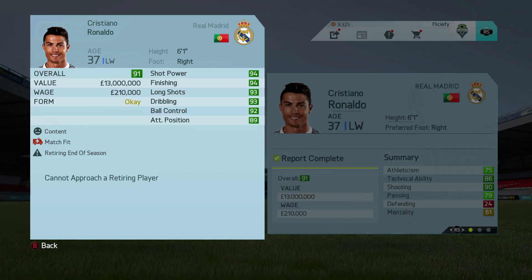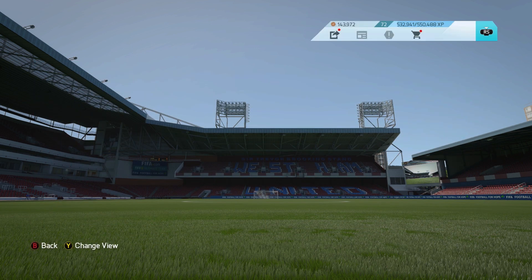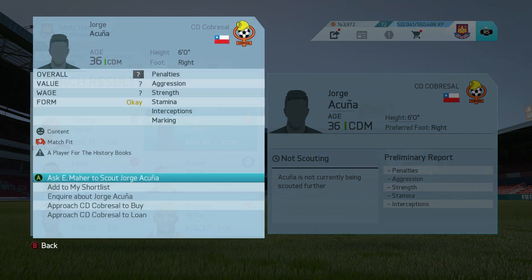Now, how to search for regen players. The first thing you want to do is find a player that's retiring at the end of the season. When you click on a player they should have a status notification along the lines of 'retiring at the end of the season' or 'you cannot approach a retiring player.' There are a couple of parameters you can set to help find retiring players.